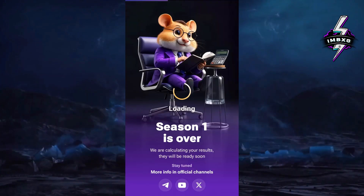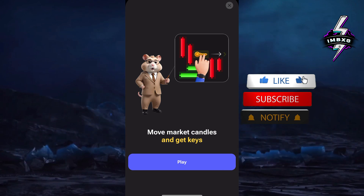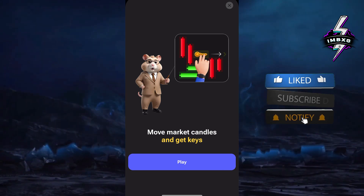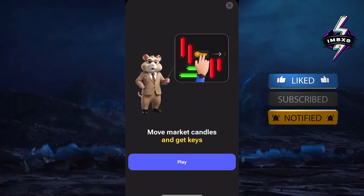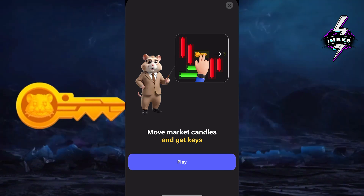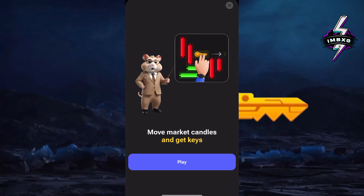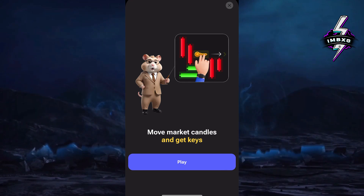Hi hamsters, welcome to Imbex Zero's channel. If you are not subscribed, make sure you hit that subscribe button and turn on the bell because I do let you know when any hamster combat challenge is out. Now I'm going to show you the new mini game from today — how you can complete it by moving the key from the left side of the screen through to the right side of the screen. Remember, this is a timed game, so the goal is to be quick in order to collect blue diamonds.